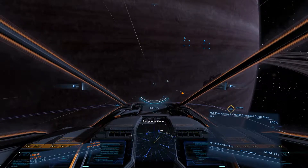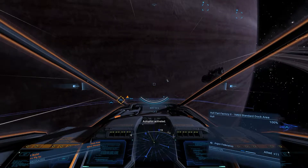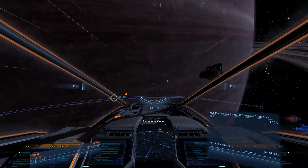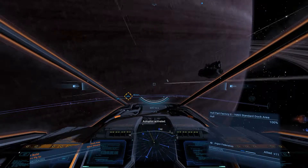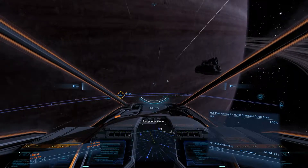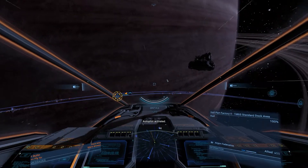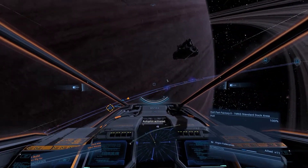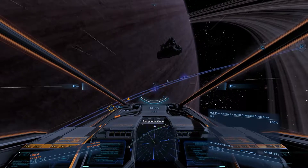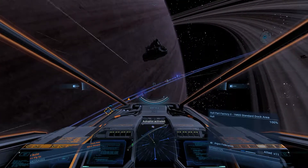Hey everyone, Pal here, welcome back to my X4 tutorial series. In this one we're going to be talking about what's probably going to be the first big hurdle everyone comes to that they're going to get frustrated with — following the storyline. They're going to get to the point where they're told to build the space dock at the space station they've just pulled out of the rift. Minor spoiler, sorry, but this game's not really about the story.